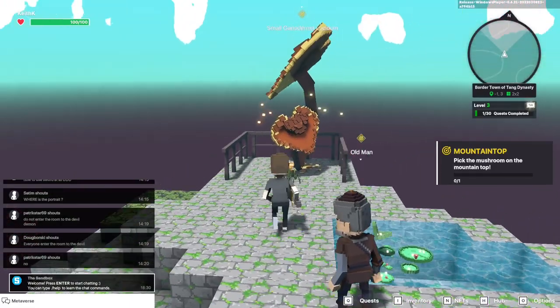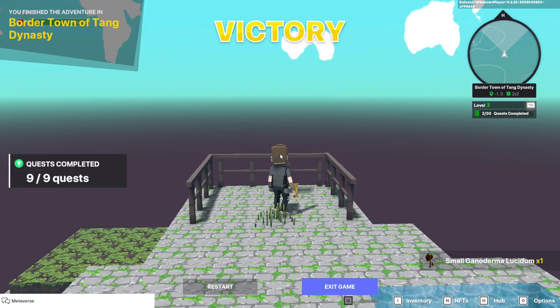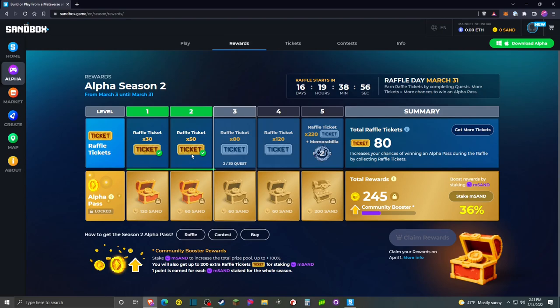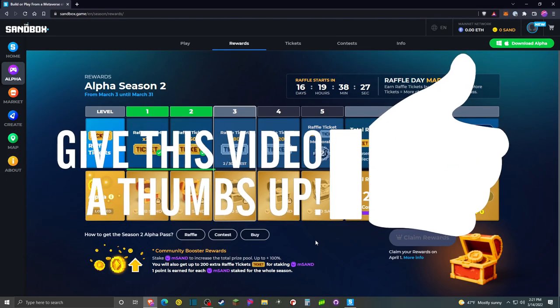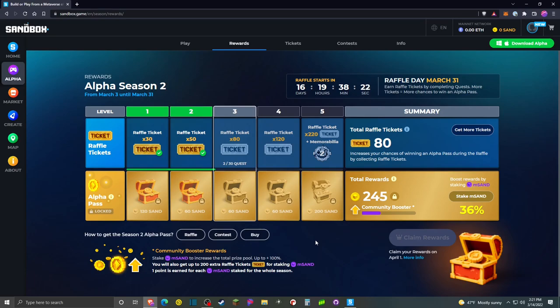The gate is down and we can just walk over — that pretty much is it. We've got nine of nine quests complete. If we come back to the website we can see that we've now unlocked level three. We've earned our 50 tickets for level two, and we can see that we have to complete 30 quests in level three to gain 80 tickets. That's pretty much going to do it for this video. If you got something out of it please do like the video — it really helps the channel and lets me know which types of videos to spend more time on. I really appreciate everybody watching and all the support. See you back here real soon.